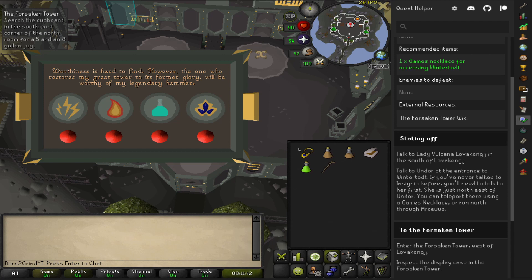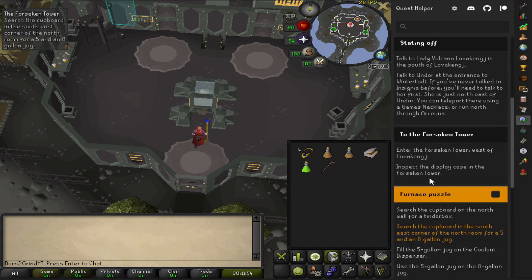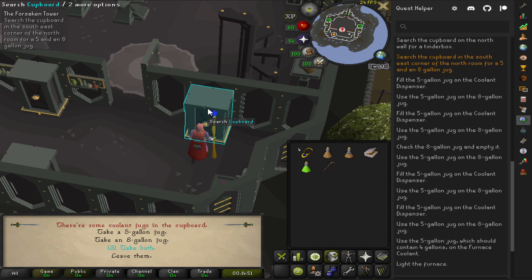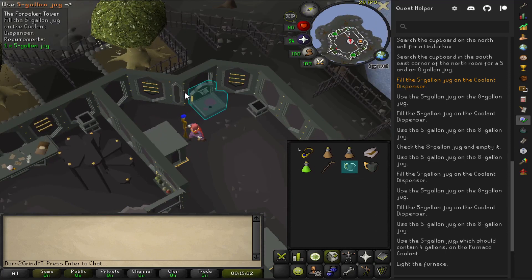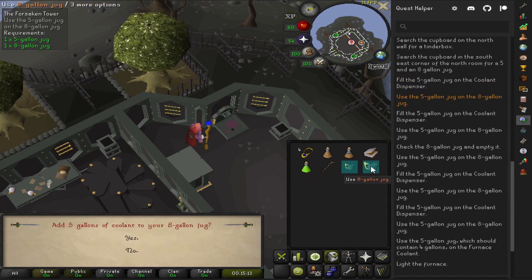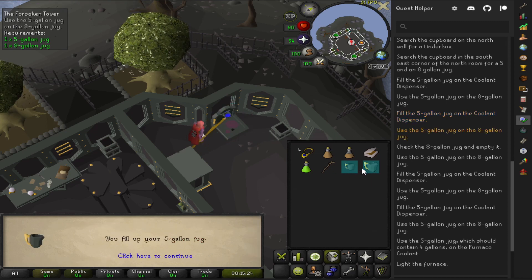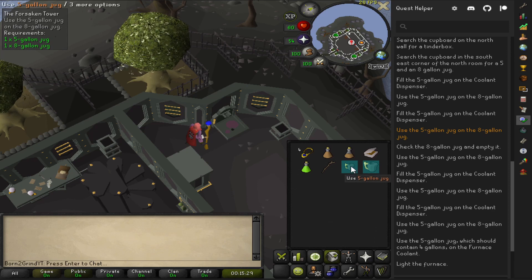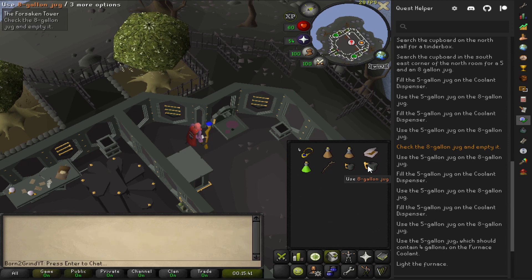Shouldn't be too hard though. We are going to see what we need: we need a five-gallon container and an eight-gallon container, and we're just going to grab those. Pretty much it is a case of getting four gallons exactly and pouring it into the other thing to turn on this furnace slash incinerator. It has all these steps just listed out - could not have been easier.